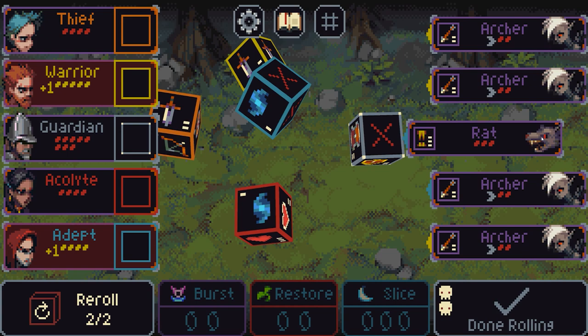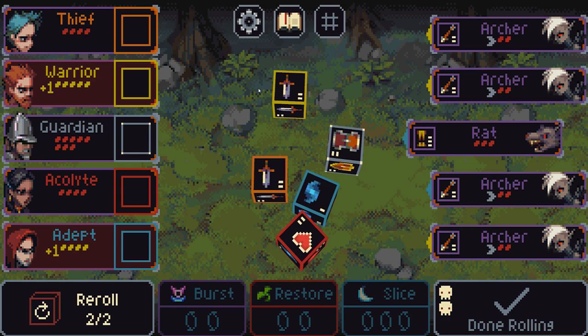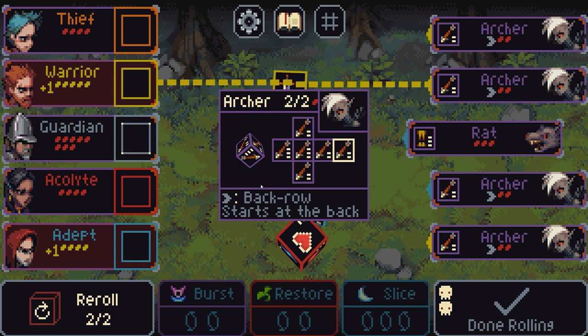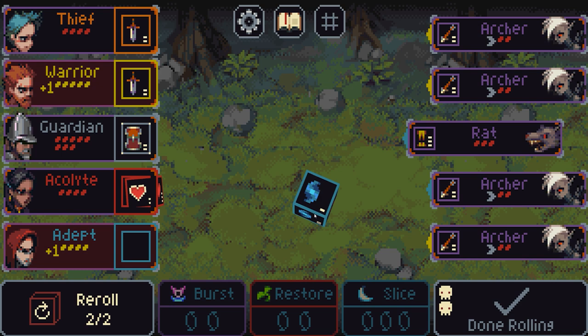We're now versing a rat and four archers. The rat is pushed up a bit further forward because the archers have a passive — you can right-click on them to see. The archers' passive is back row: start at the back, so we can't attack those yet. I'm going to try and destroy this rat. Those two are good, apart from this one — I'll re-roll that. Sadly the warrior and the adept are going to get destroyed if we don't do anything, so I need to fix that. There are three archers doing two, four, six damage on the warrior.